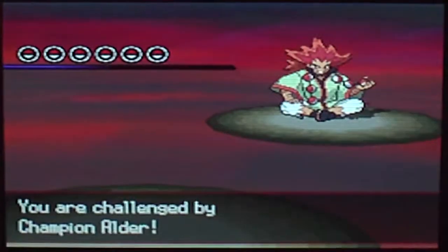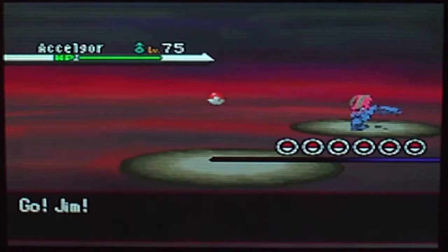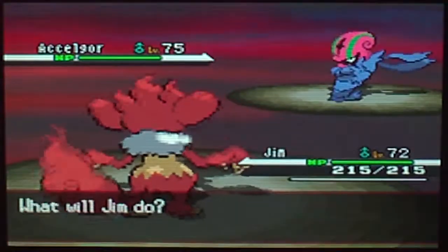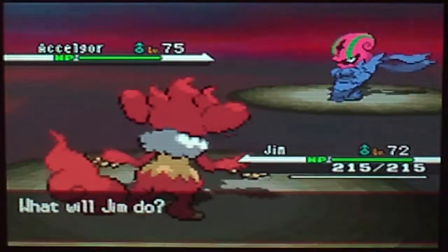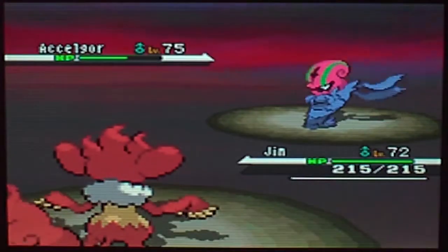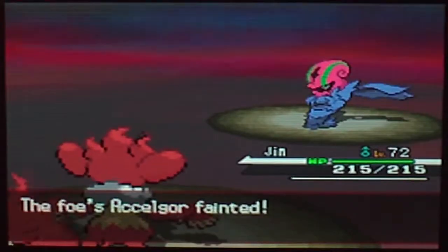This is the toughest battle in the game, actually. I'm serious right now — it's one of the toughest battles in the entire game. He's got four Pokemon, no held items. He starts with Accelgor at level 75 — Bug-type, Hydration ability — with Focus Blast, Bug Buzz, Me First, and Energy Ball. We're just going to spam Fire Blast. That's pretty much how things work at this point. And Accelgor is gone.